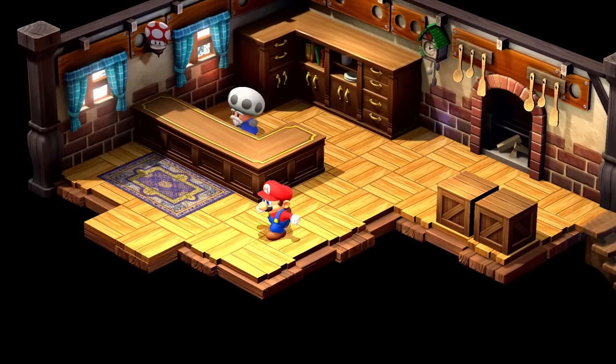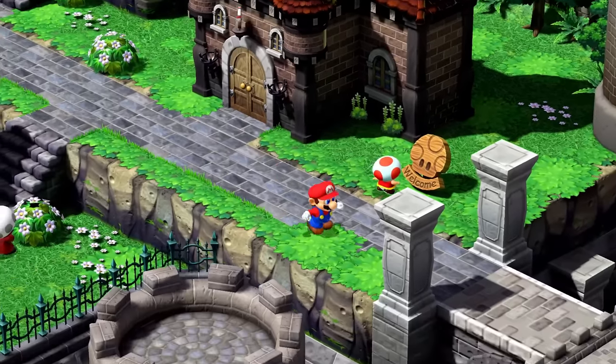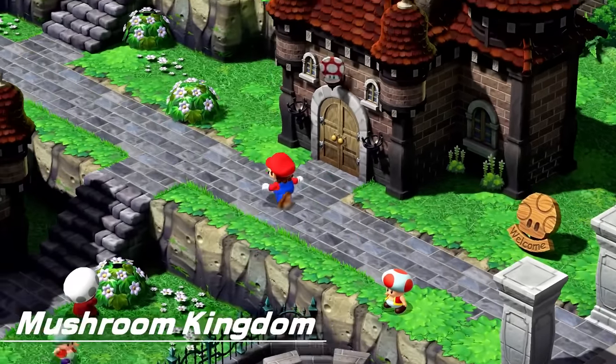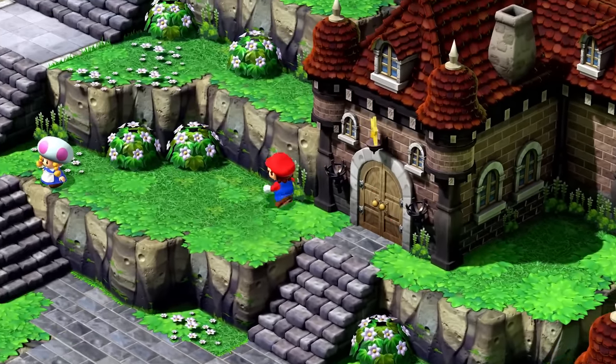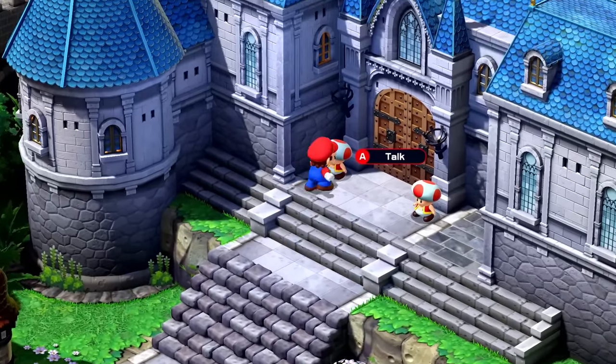We'll head down this way and see what else we can figure out — I just want to explore the Mushroom Kingdom as much as possible. This leads me back outside — I didn't mean to do that. We'll go back into the Mushroom Kingdom, and luckily it leaves us right where we left. We already slept at the inn so we're pretty happy with that. But here looks like just the big castle.